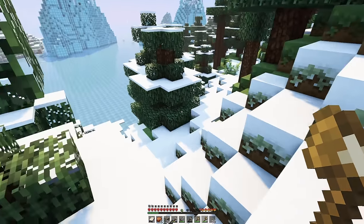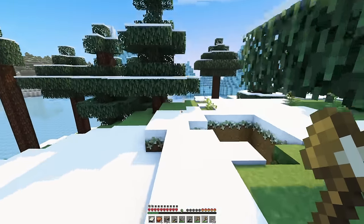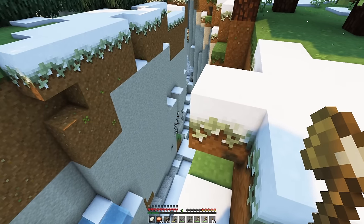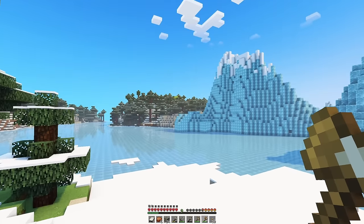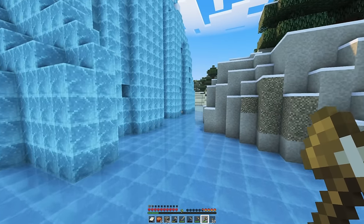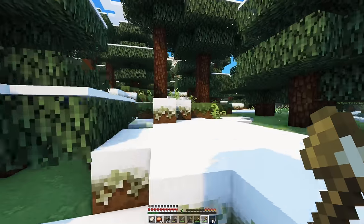We want spruce wood and birch wood. We found the spruce, we just need to find the birch. Is this just a giant hole? Yes — a ravine. Unless there's iron, we're not going in there. Oh, do you see that azalea tree over there? I don't think we'll be needing any lush cave stuff today, but it's good to keep in mind. Lush caves are honestly the best — like one of the best biomes. You've got the moss, the azalea trees with leaves and flowers, axolotls, spore blossoms, and glowberries. Everything in lush caves is good.